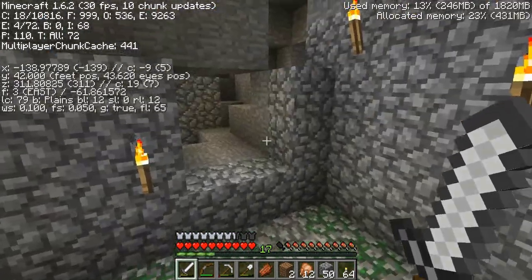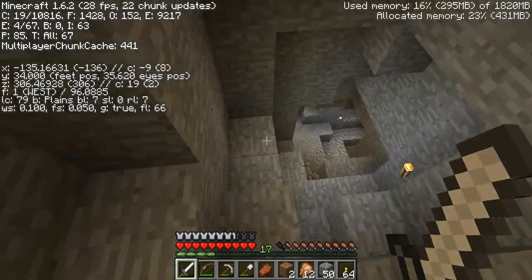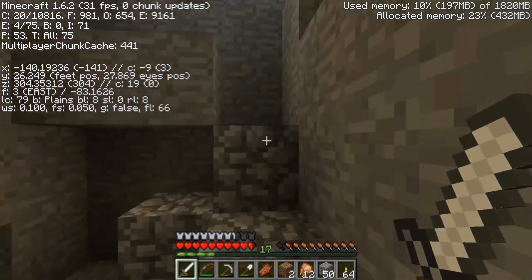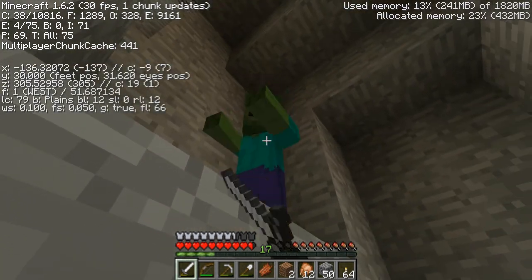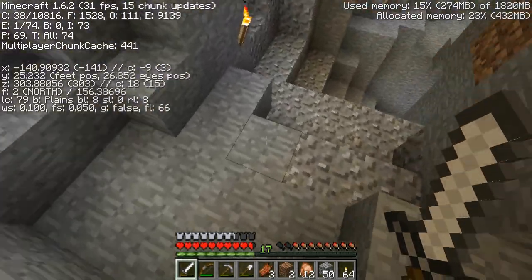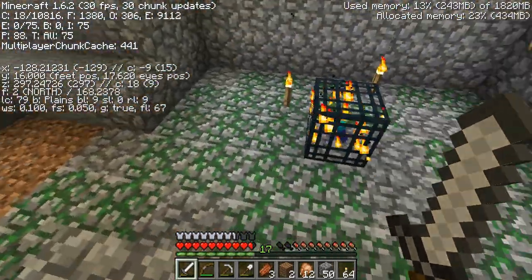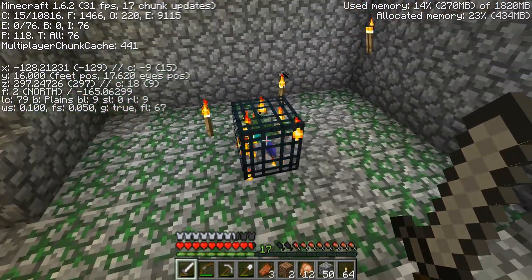I've already kind of started a little bit down here. I think the best thing to do at this point is try to get line of sight between the two spawners, so I'm going to have to clear all this stuff out. Once I've got line of sight, I can get a good idea exactly where I need to go — or where we will need to move them to get them outside of their 16-block range. As most of you know, we have to get the zombies 16 blocks away from the spawner for these guys to continue to spawn.